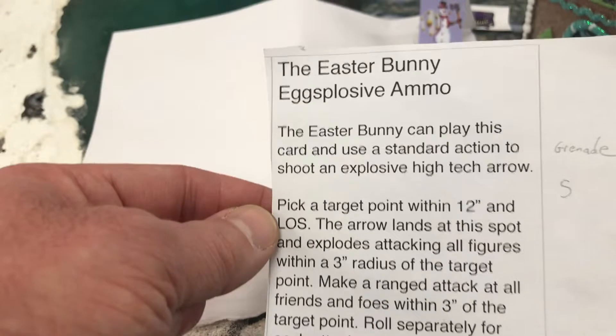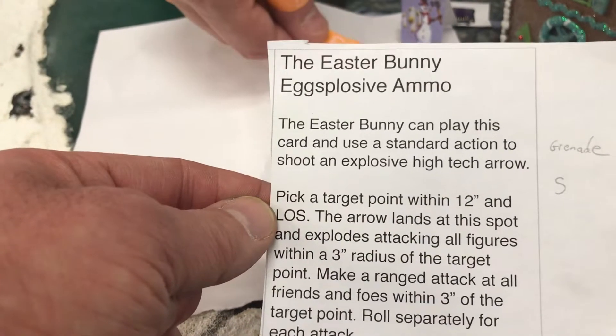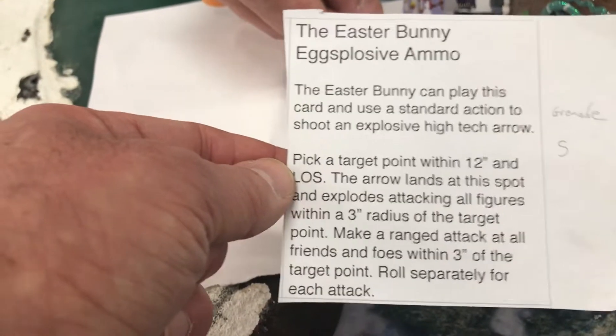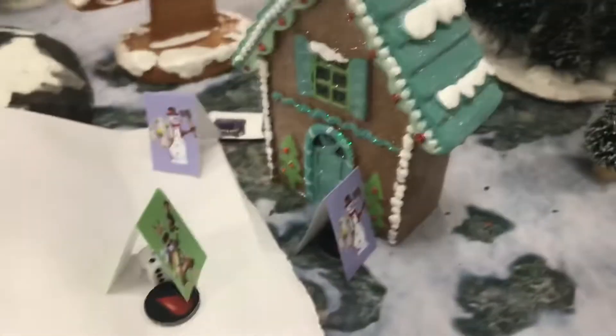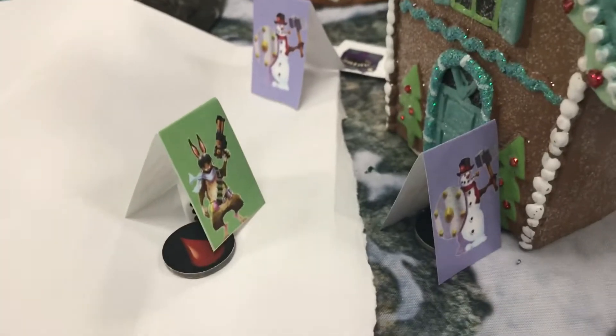The target point is within 12 inches. The Easter Bunny lands it right there and blows up everything in sight. Rolling for the snowman first — got an 11, but the snowman dodges. Next: rolling for the Mrs. — rolled a 10, that's a hit. Mrs. Claus rolled a 5 on her dodge, so rolling for damage.